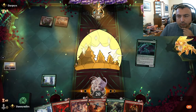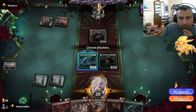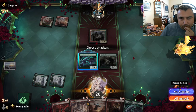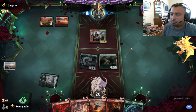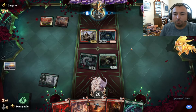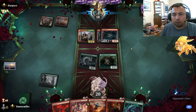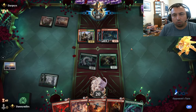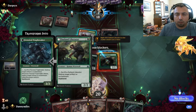Kessig's good. Outland Liberator. He won't block — it's free damage. I understand, here comes the rush. Red mana — block it.